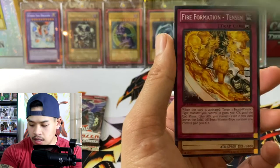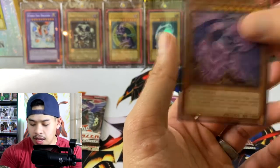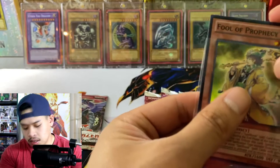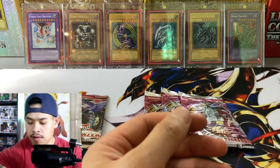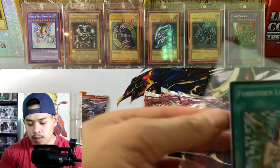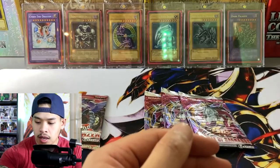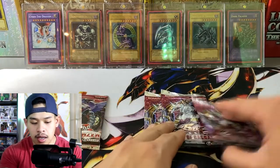Zero, Z-Rock, Fire Formation Tensen, Pyrotech Mech, and that is our final card. I usually don't sleeve super rares because they aren't worth too much nowadays, but these are older ones and I don't know how much they're worth, so we're going to sleeve them up just in case. Since foils aren't guaranteed in these packs, it is a hit.